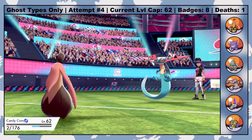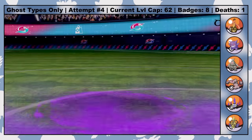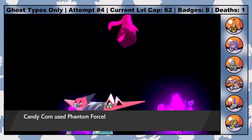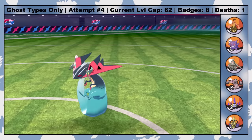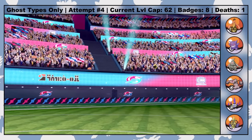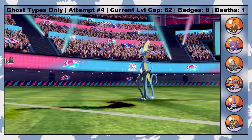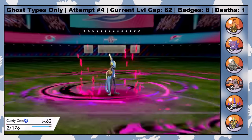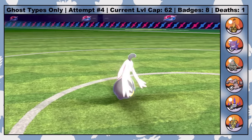As I go for a Phantom Force, Dragapult fires off a nasty Shadow Ball, which leaves Candy Corn with just 2 HP. A held Focus Sash would have ensured survival in the case of a crit. This lets Candy Corn nail the Speedy Dragon with a critical hit Phantom Force, bringing her kill count up to 2. But third is Inteleon, and it's time for my spooky friend to make a noble sacrifice. He hits Inteleon with a priority Shadow Sneak, and then a Dark Pulse drains the last bit of life force from my undead angel.